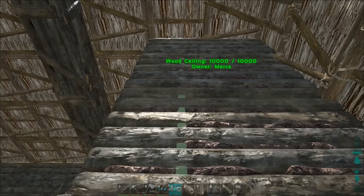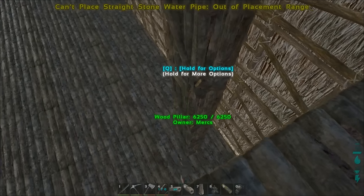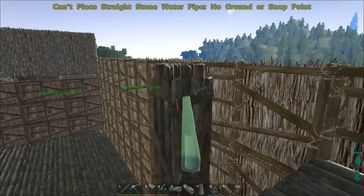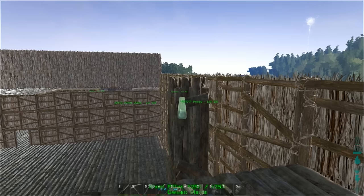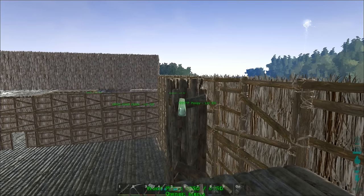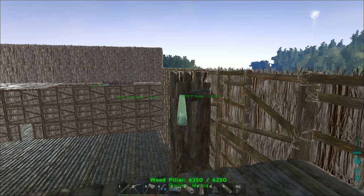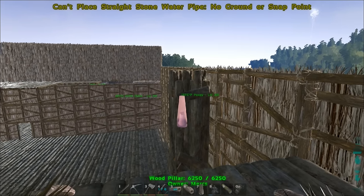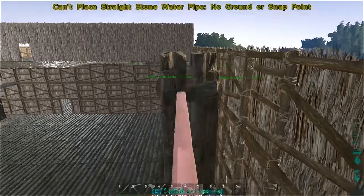You just need a pillar. Watch — if I try to place this here, it's going to snap it to the floor. But if I put it in the pillar, I can actually get it to whatever height I want. There is a little fuzzy zone where it doesn't want you to place it right there, but you can just move it a little off to the side and move it up and down and do whatever you want.